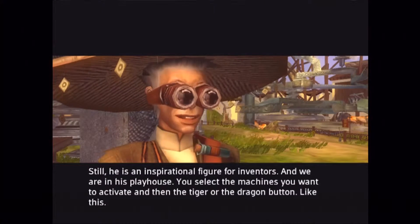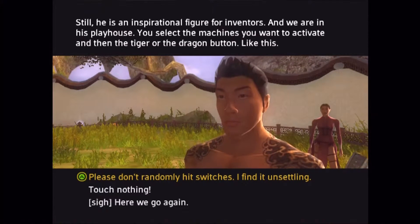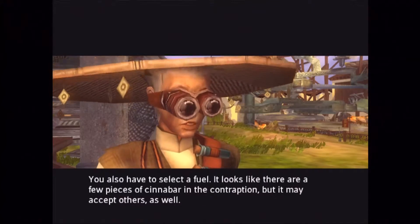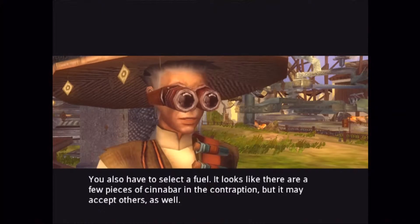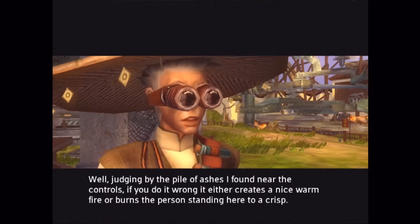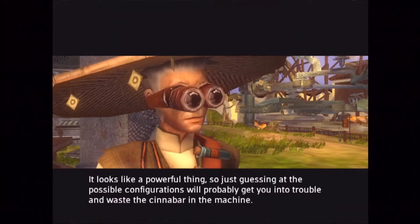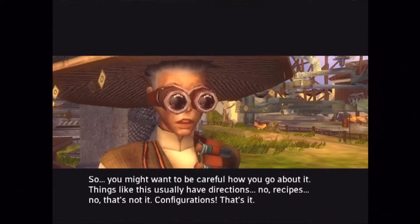You select the machines you want to activate, and then the tiger or the dragon button — like this. The individual machines are not activated. I think the switches must be thrown on at least two of the components before it will do whatever it does. You also have to select a fuel. It looks like there are a few pieces of cinnabar in the contraption, but it may accept others as well. Judging by the pile of ashes near the controls, if you do it wrong, it either creates a nice warm fire or burns the person standing here to a crisp. Just guessing at configurations will probably get you into trouble and waste the cinnabar.